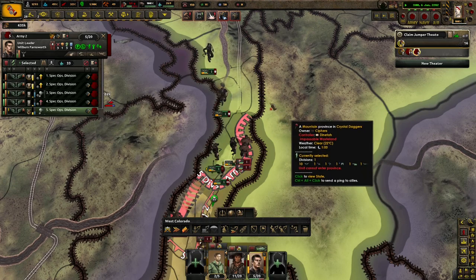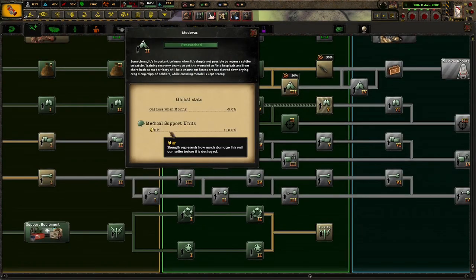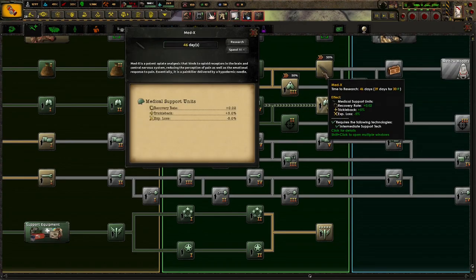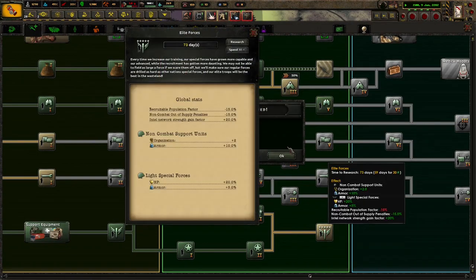And there go those divisions. Beautiful. So we've got Medivac, more HP, less organization loss while moving, more recovery rate, better trickle back, even better XP loss. So overall these special forces can be very, very strong.